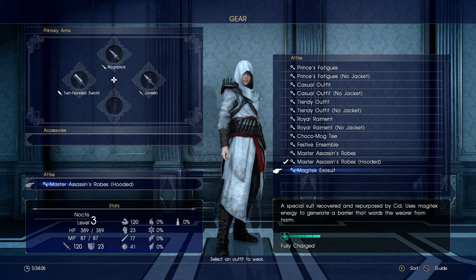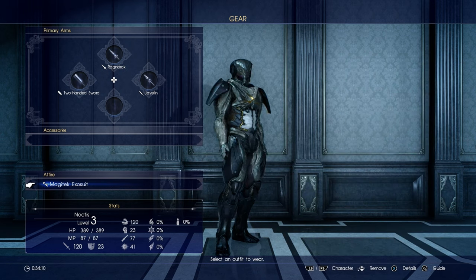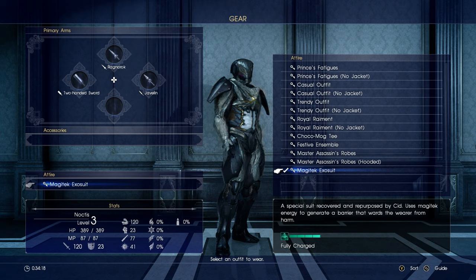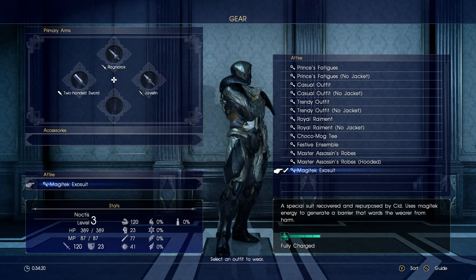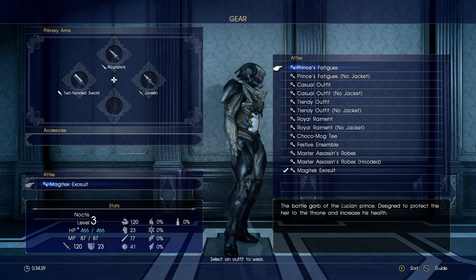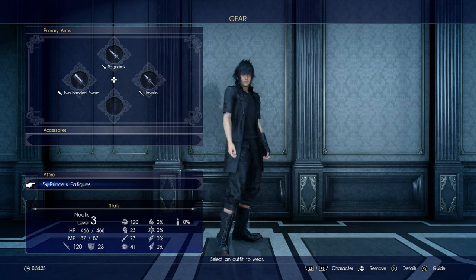What are you — full charge? What the fuck does that mean? A special suit. Repurposed — use magic-tech energy to generate a barrier that warps the wearer from harm. It looks badass, but I kind of want to see his face when he's talking, so we're going to do this.